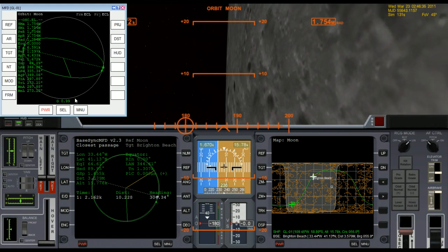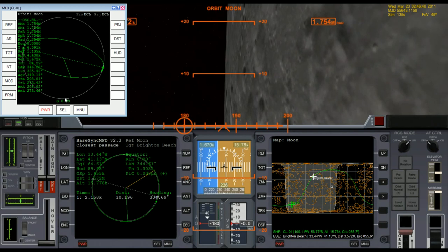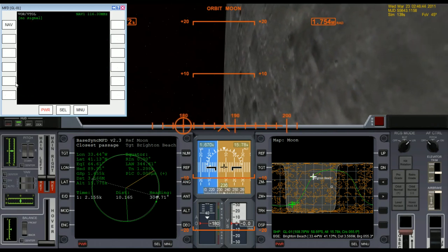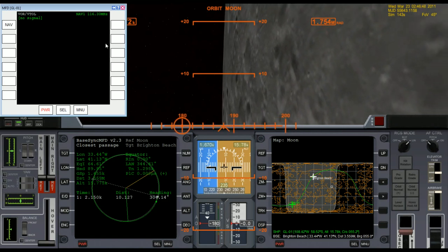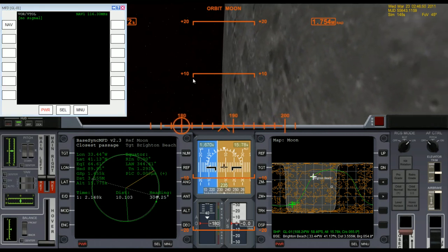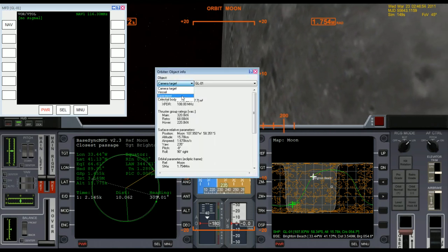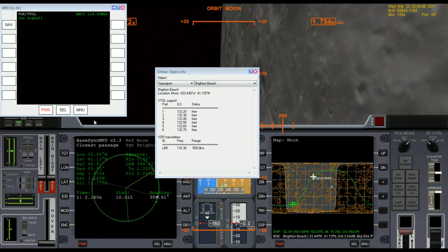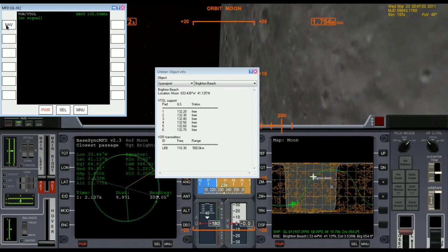I'll bring up an external MFD. I don't really like switching back and forth so I like to have several MFDs open at once. I actually have a second monitor where I usually keep these external MFDs, but if I do that you can't see it in the video. And that would be the navigation for Brighton Beach — I believe I've already got that selected.